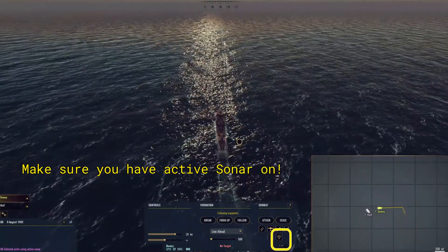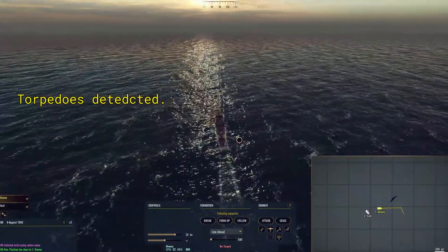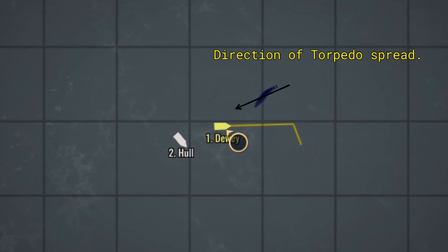That's how you turn the sonar on — that little button down there. You click on it and make sure it's on. So now we've detected the torpedoes. What we're looking at now is getting past them. You can see the leading edge of the spread of torpedoes — they're pointed right at me.